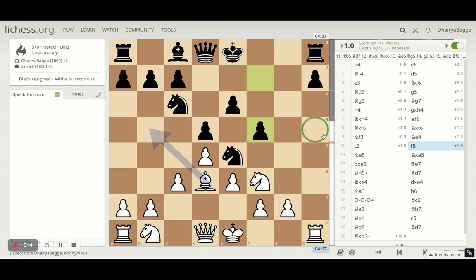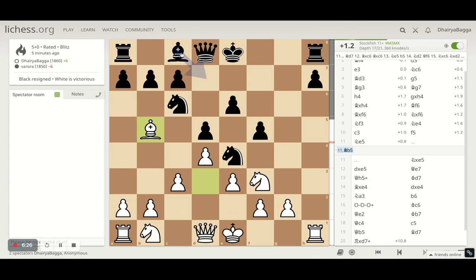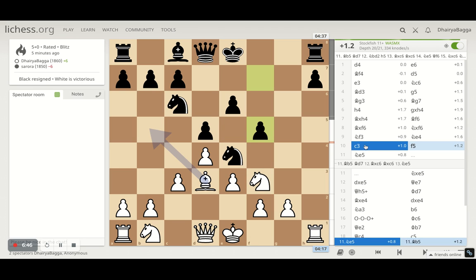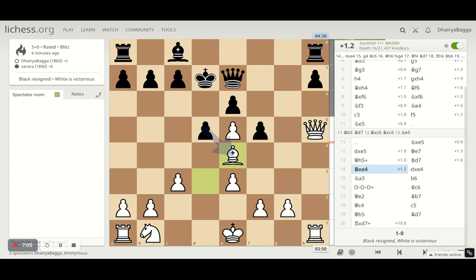His opponent plays f5, which is not the right move — it just weakens the diagonal towards the king. That's why I go with knight to e5 straight away, trying to exchange knights. The computer suggests I could first pin the knight, and when he saves it then take it. After the exchange we go into the center, which puts more pressure on f7. I rather went with the knight straight away. He takes, I take back, and white is still clearly ahead. He then plays queen e7 and we give a check trying to spoil his castling.